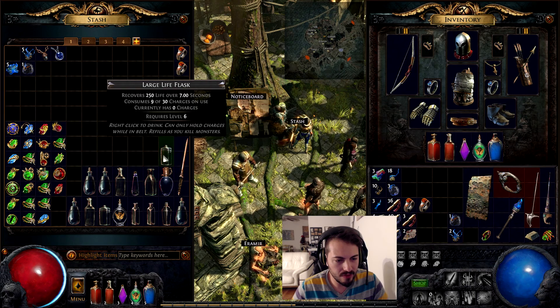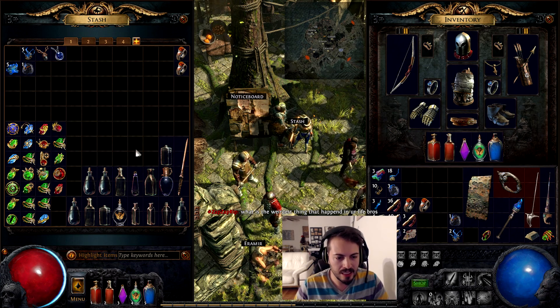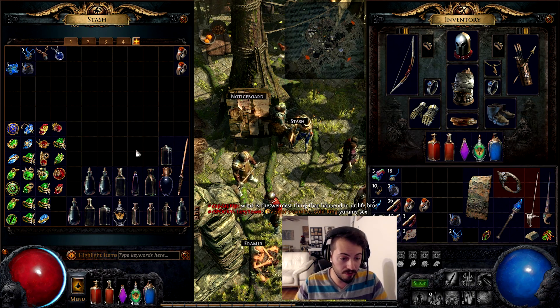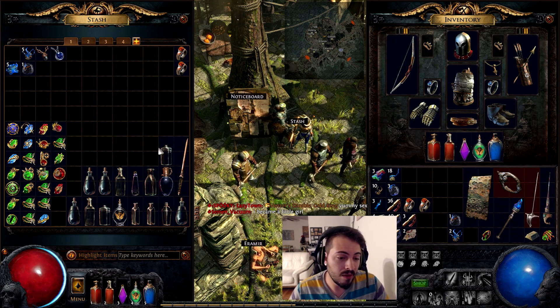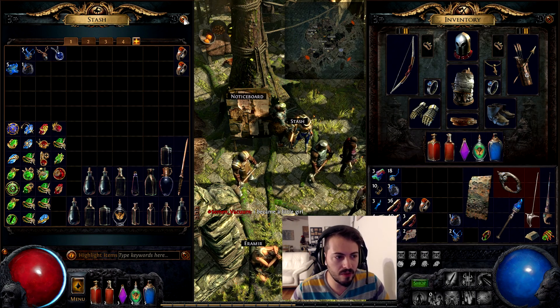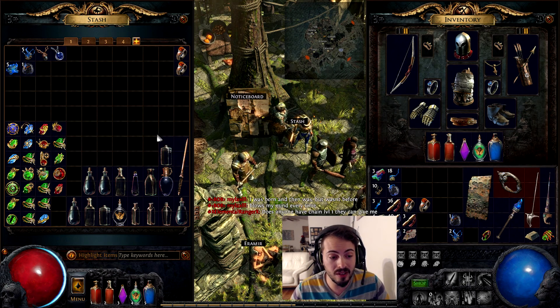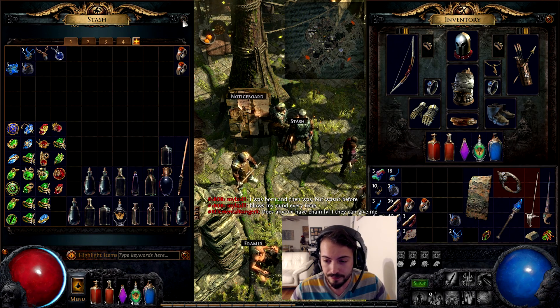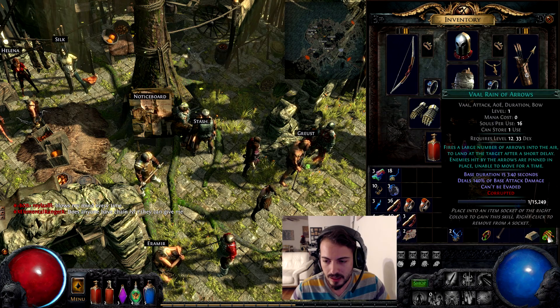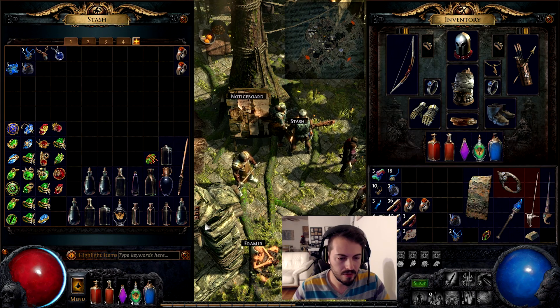When you trade with vendors, if you have three of the same flasks, you trade them to the vendor and in return they give you back a bigger flask that can hold more blood or more mana. That's one recipe I've found out that works. There are many recipes and many variations — you never know what you're going to get, but that's one thing I know for certain.